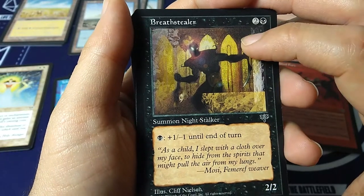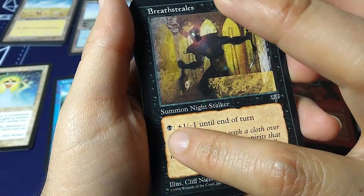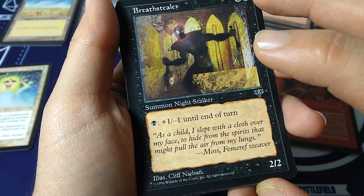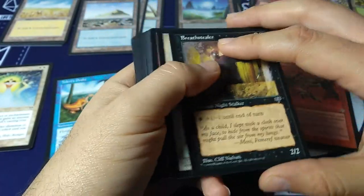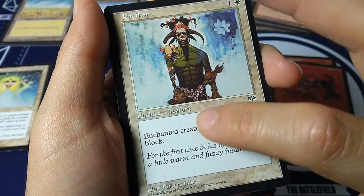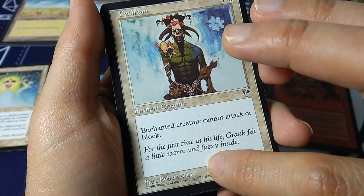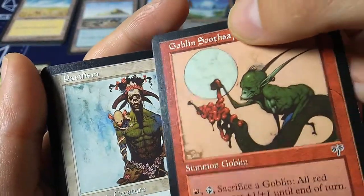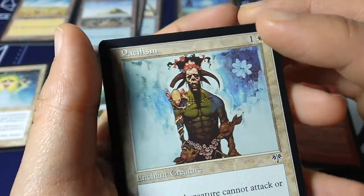Breath Stealer — two and a black, summon night stalker. Look at that — he's holding a dead guy's head. It's a 2-2; black mana gives plus one, minus one until end of turn. 'As a child I slept with a cloth over my face to hide from the spirits that might pull the air from my lungs.' Mosi Femerif — Weaver, by Cliff Nielsen. Classic Pacifism — one and a white, enchant creature. Enchanted creature cannot attack or block. 'For the first time in his life, Grack felt a little warm and fuzzy inside.' Robert Bliss art again — look at those little deer.